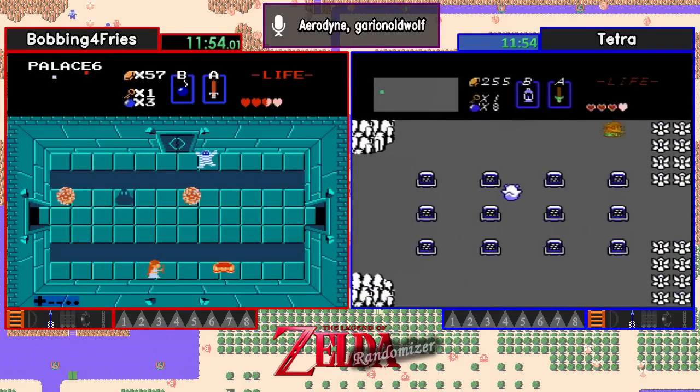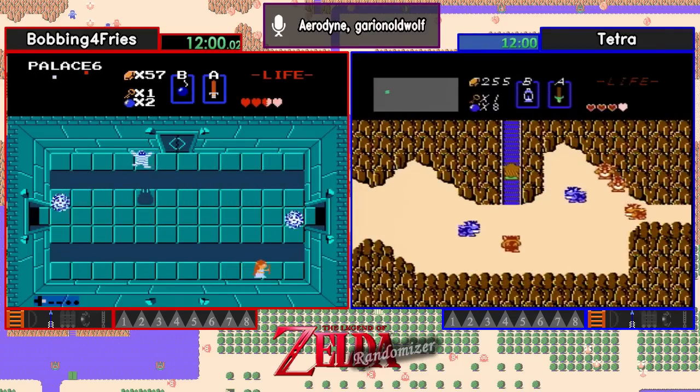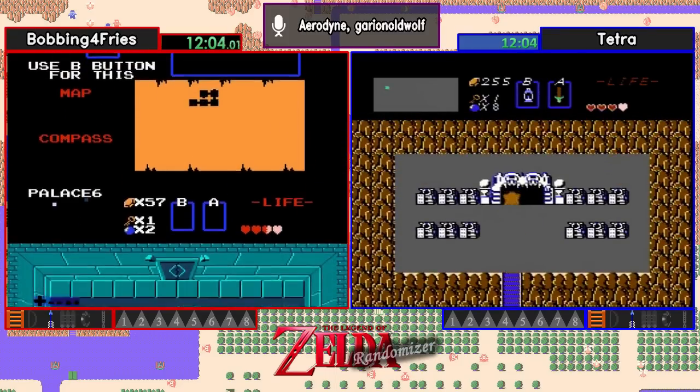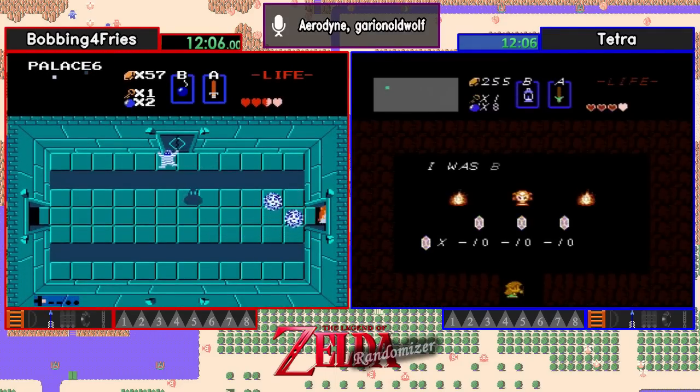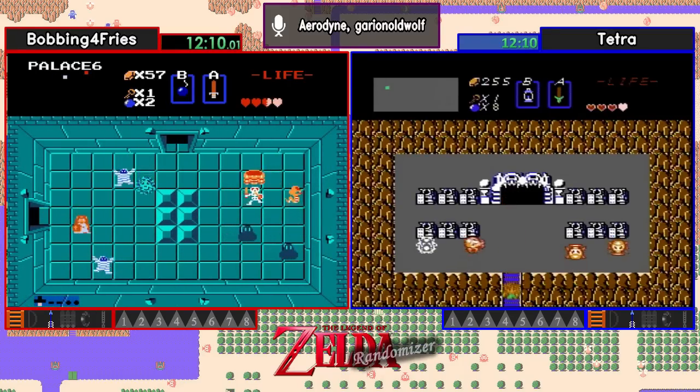I would expect to see a lot of going through these dungeons. For example, Bobbing has the compass, so he knows what room the Triforce is in. But the trick is sometimes getting to that room. Yeah, the money-making game for Tetra — probably not what they were looking for.